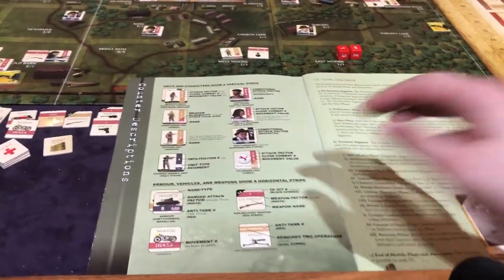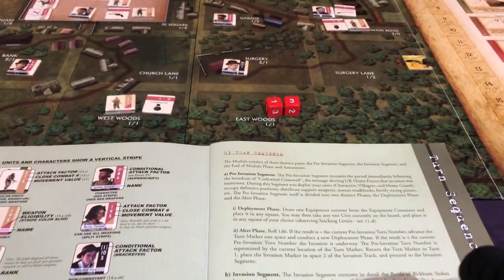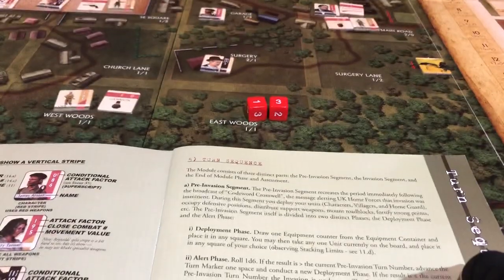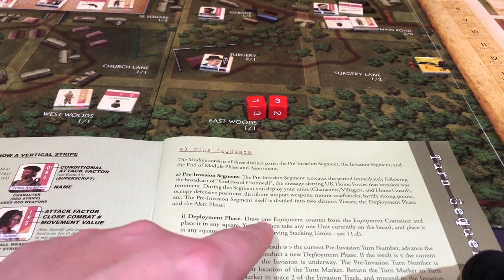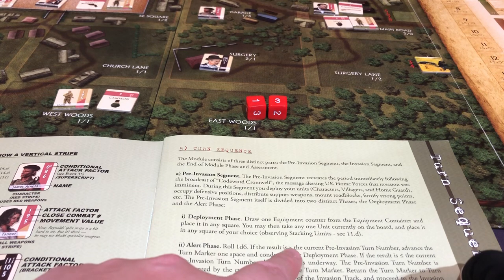So let's start this game. There's a pre-invasion segment — this happens even before turn one. You can consider it's just an extended part of the setup. What it says we're going to do is we're going to draw an equipment counter and then roll a d6. If it's greater than the current pre-invasion turn number — which right now is one — then we're going to advance the turn marker one space and basically the pre-invasion is over.